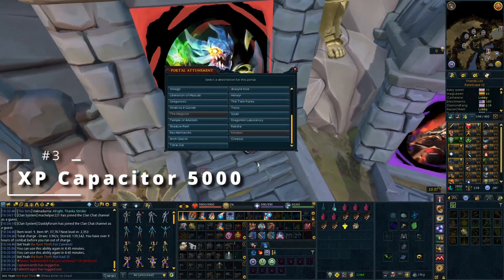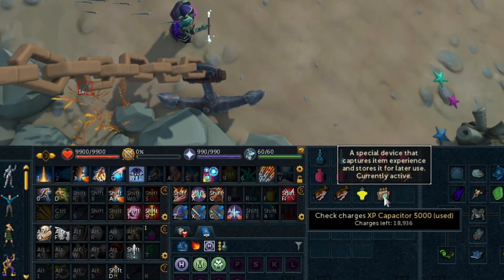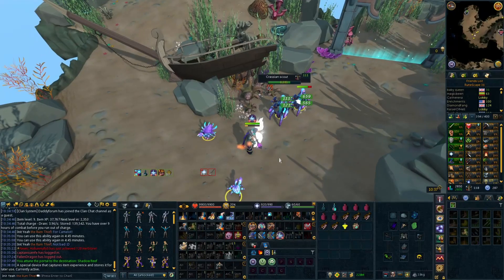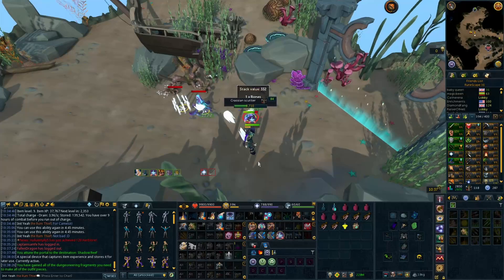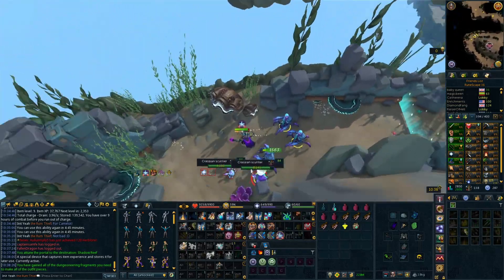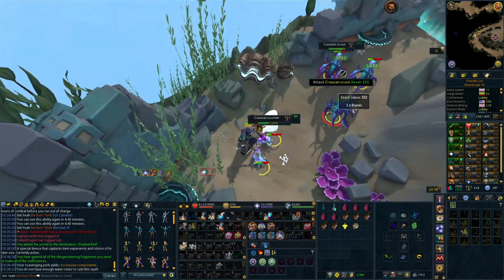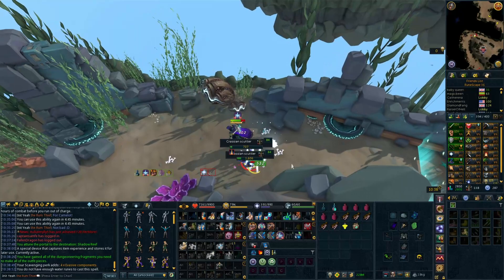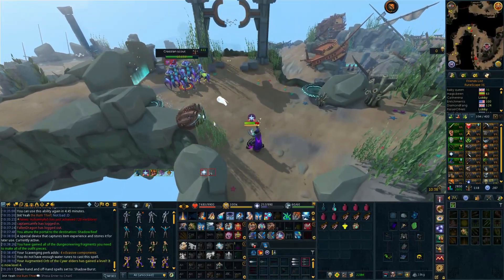Next up, we have the XP Capacitor 5000. This is an item that is going to help you speed up how fast you level Invention — there's really no reason not to use it. What this does is give a boost to the experience that your augmented items get, so reaching higher levels faster means you can drain or dismantle them to get yourself the experience a lot faster. You can buy these on the Grand Exchange and they're not overly expensive. There is nothing better than saving time, because that time eventually translates into money — spend a little bit now, get there quicker, and make more money in the future.